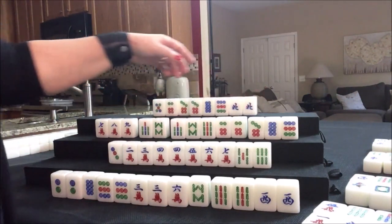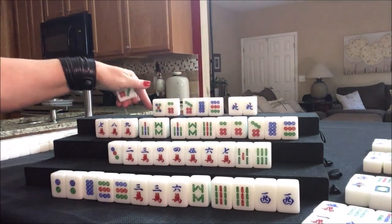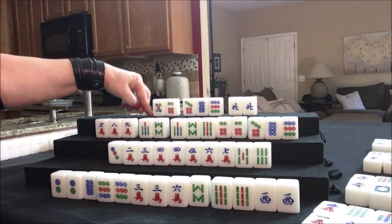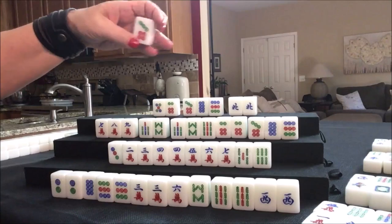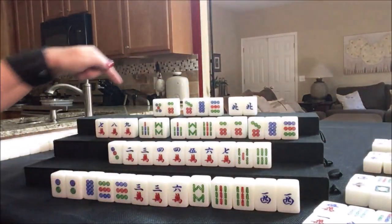Seven crack was discarded. We draw — north, they paired up. Let's discard the seven dot and they're ready to win: pure straight, half flush, dragon pong. They need a four dot — there's one out.